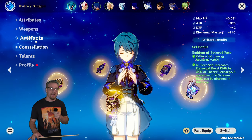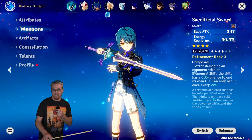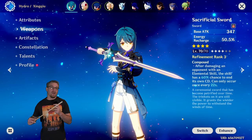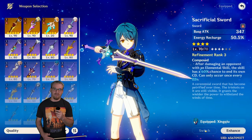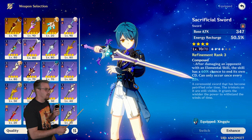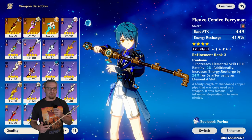Get your crit rate up into the 50s, 60s, or even 70% — 33 over 180 is not that great. For weapons, Sacrificial Sword is one of his best weapons — it is phenomenal because of the skill cooldown reset and the energy recharge, both of which are great for Xingqiu.